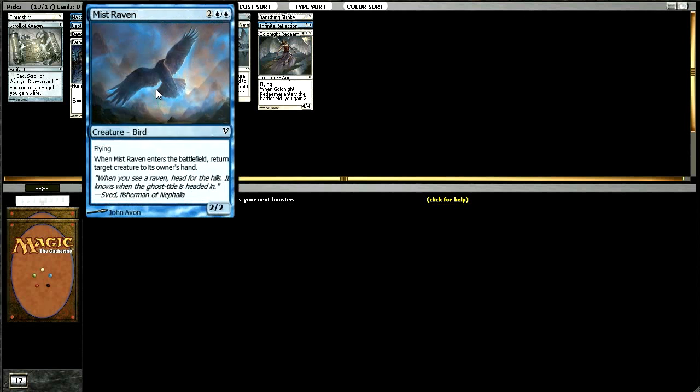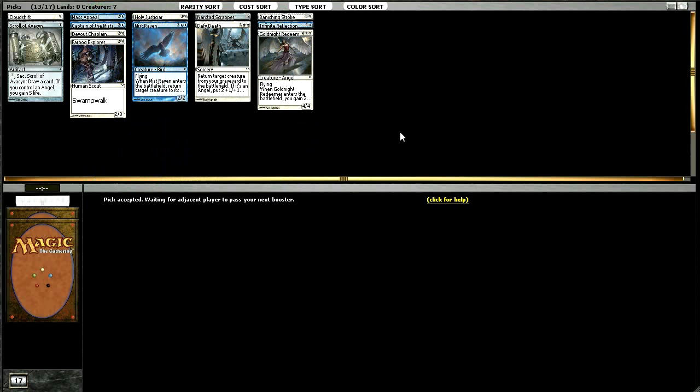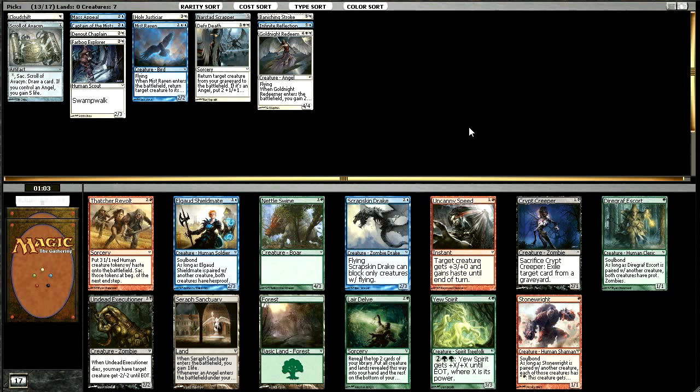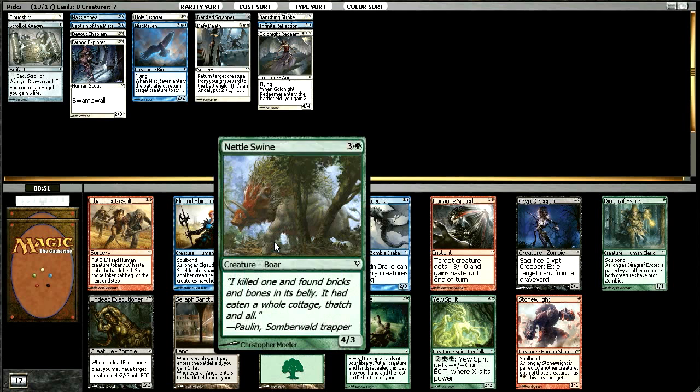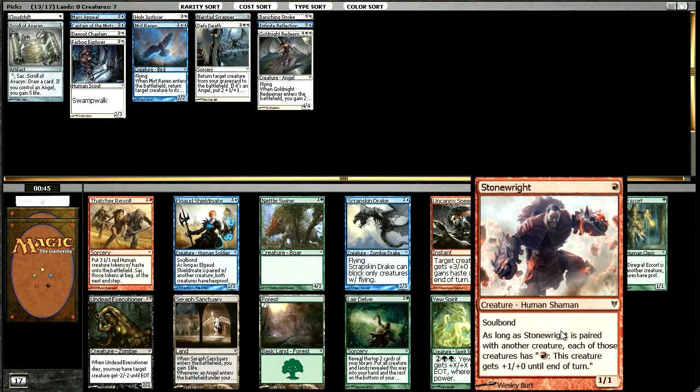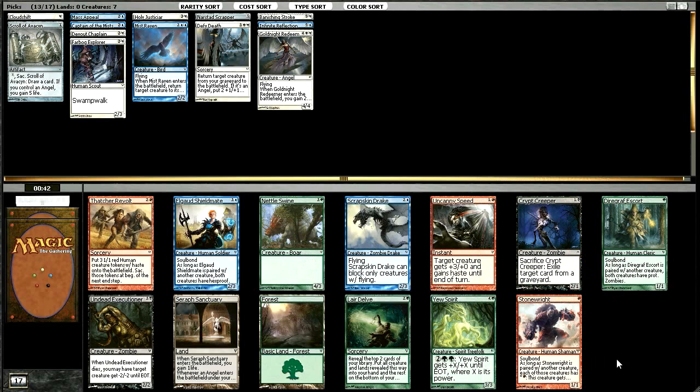We're still looking for the same kind of top-tier stuff. The green is flowing this direction a little bit better, but even then none of these cards are particularly amazing. I think Nettlswine is probably the best of the green ones. The Stone-Rite is probably the best card in the pack overall, but for us, Scrapskin Drake or Elgaud Shieldmate are the two cards in our colors. I don't hate Scrapskin Drake but I don't love it either. I think I'm going to take the Shieldmate this time.